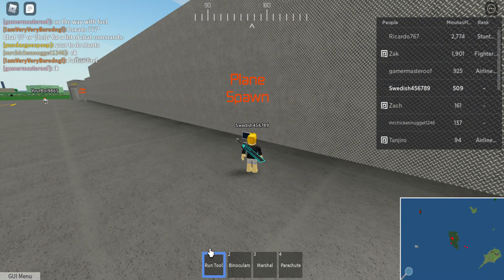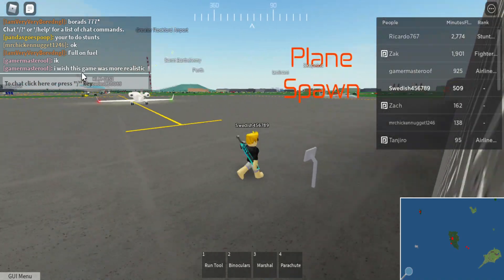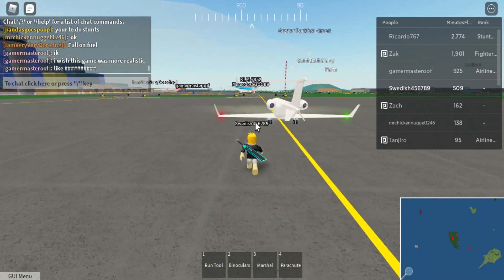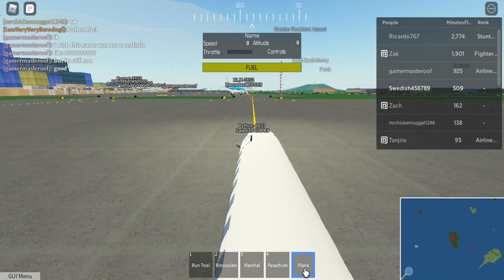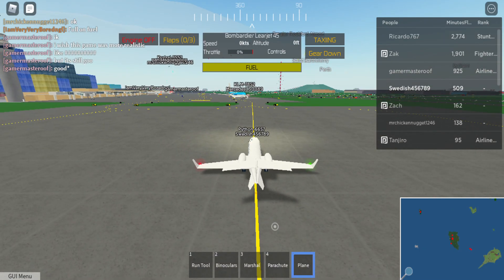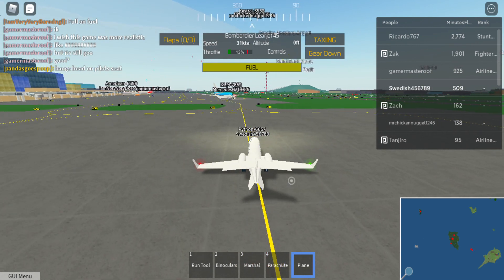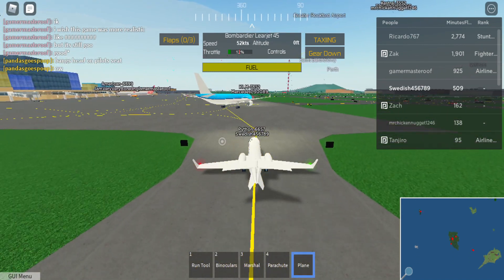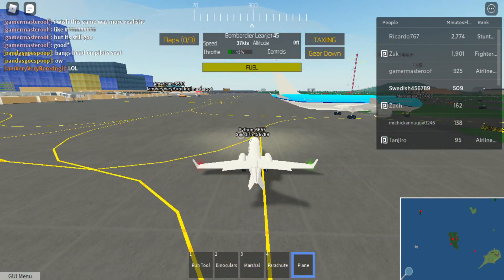The first plane I got — you'll see it says 'game pass' above it — is the Bombardier Learjet. Most planes come in liveries, but this one doesn't, which is a bit disappointing. We'll see if it's a good plane or not. I turn the engine on and taxi to the taxiway, and we are almost to the runway.